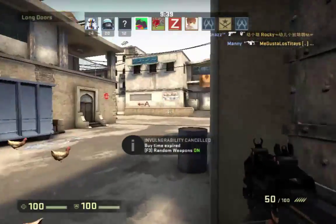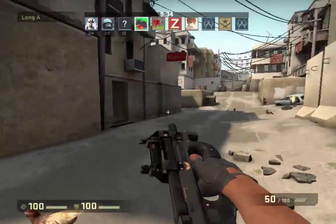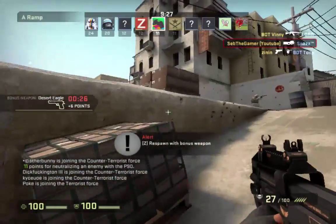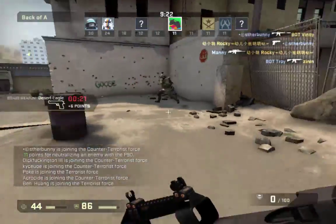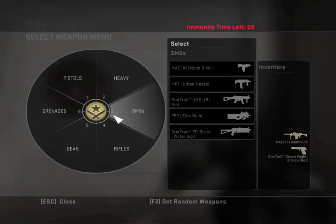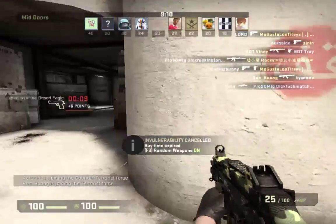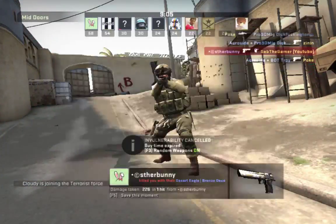I don't have a map. Like, a mini-map. Are you just falling through the earth? No, I don't have a mini-map — I just joined. Try pressing escape. Did that work? What the fuck? I just got wrecked pretty bad. Turn off auto weapons, and let's go for the P250.